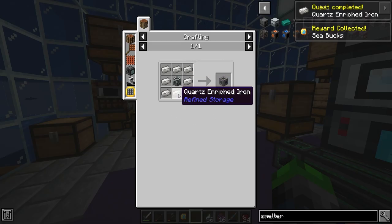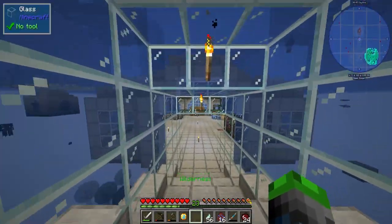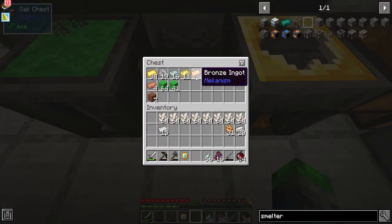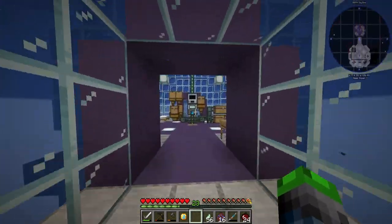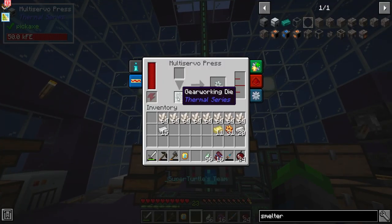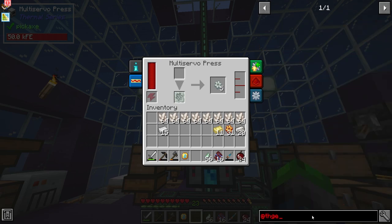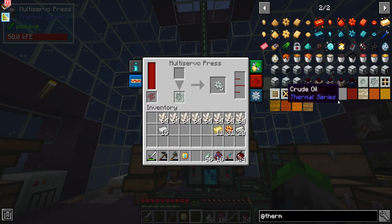Now we're going to go ahead and make the machine casing. It's going to require one of these machine frames, which is perfectly okay because I did go ahead and make a few of these. We're going to grab the electrum — we have some iron left over. If we go into thermal series, there should be a press for it, like the plate. I was wrong.